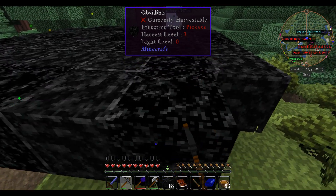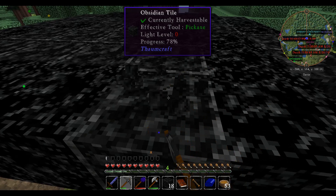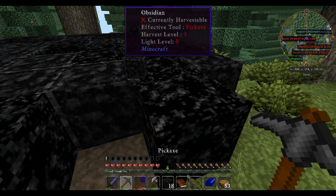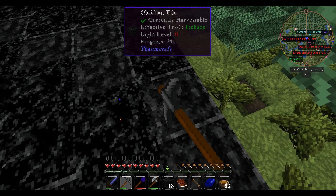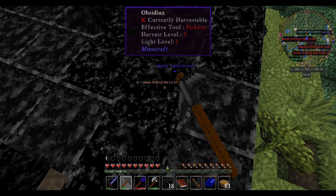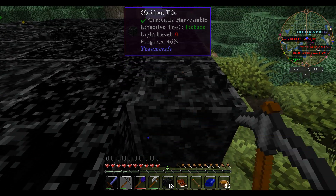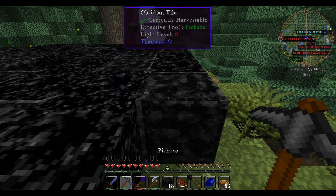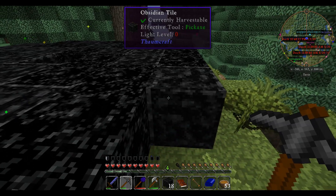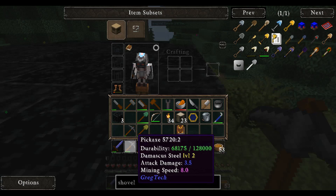I can't mine this obsidian - I can mine the obsidian tile but not the normal obsidian. That's funny, so I guess I'm going to have some obsidian lying around. You'd think if I can harvest the tile I'd be able to harvest the normal obsidian, but I guess not because harvest level three - this must be harvest level two, which is what I'm on right now. Damascus steel is level two.